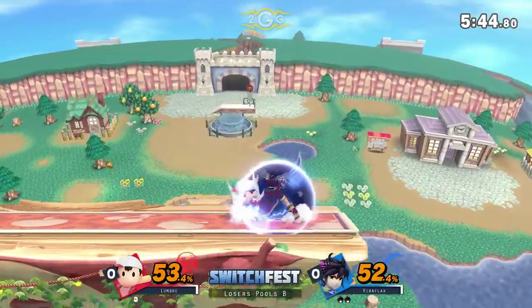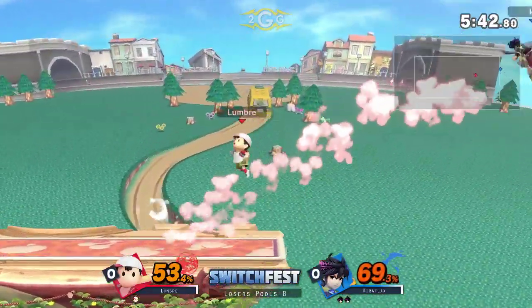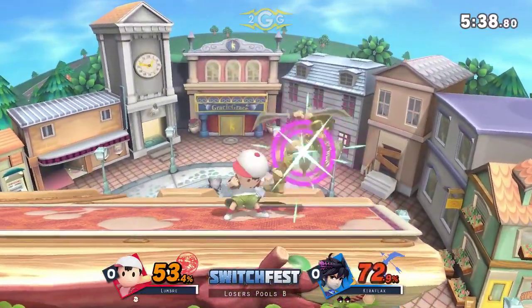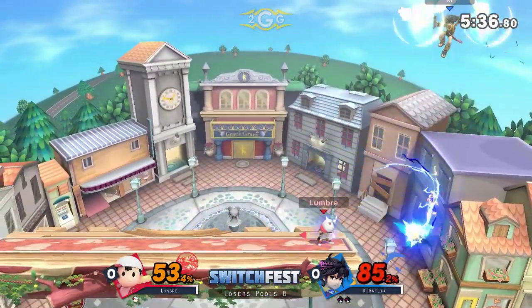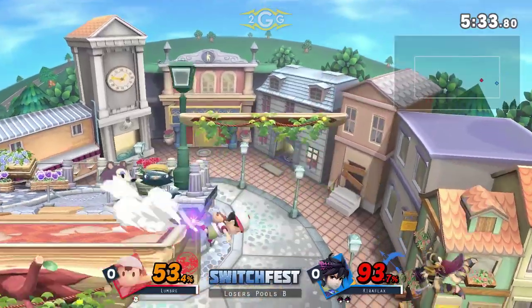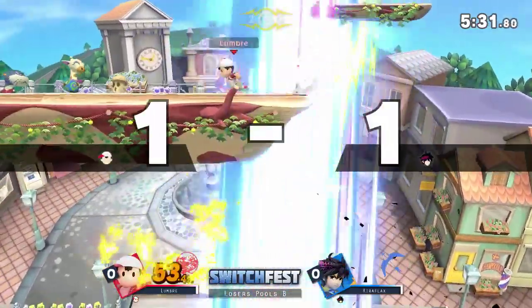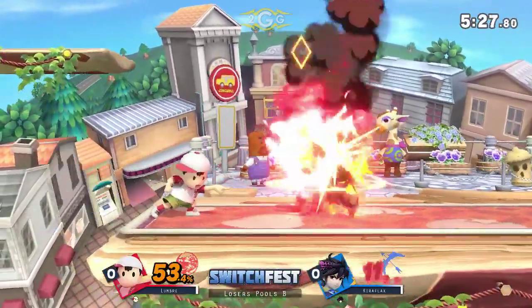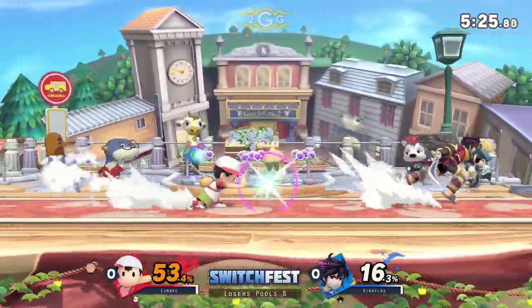He goes for the double down air — I'm not quite sure what he's going to get off of that. You can't blame a man for double dribbling sometimes. I didn't know if it was true or a 50-50, but I was excited to see it. Kiriflax pulling out everything on this Dark Pit, barely misses him but dunks him with that down air, gets him with a foot to the face. Lumbrae's got a chance — he tried to SDI out of it just in time.